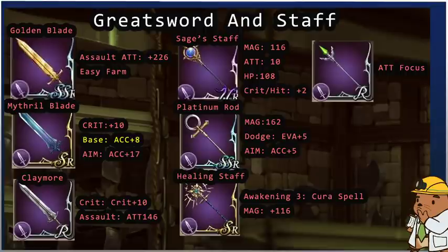Moving to staffs — the Stages Staff has limited information out there. The stats I pulled were: magic 116, attack 10, HP 108, critter hit plus 2, but it wasn't clear if these were initial or final stats. It seems odd that this UR staff from the PVP grind has the same magic of 116 as the Healing Staff. If anyone can verify the final stats on the Stages Staff that would be great.